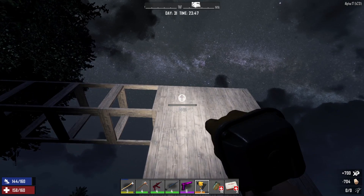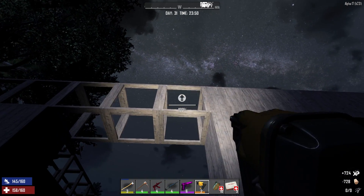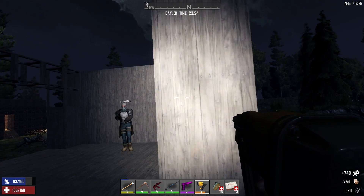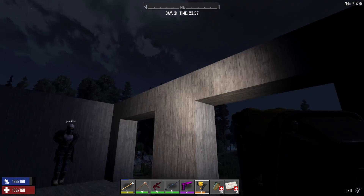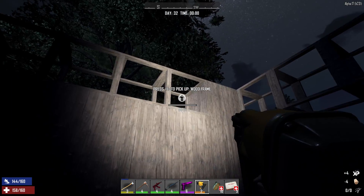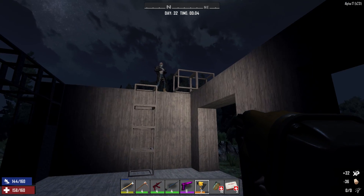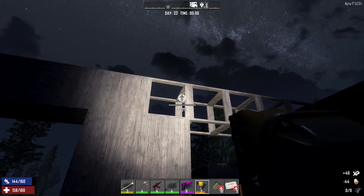All right, so how high do you want the ceiling? You want it one more up, or do you want that third level to be the ceiling? Say you can bonk your head on that. You'd have to do one more row, then do it. You want to be able to — you don't want the roof up there like that. That high right there? Yes sir.